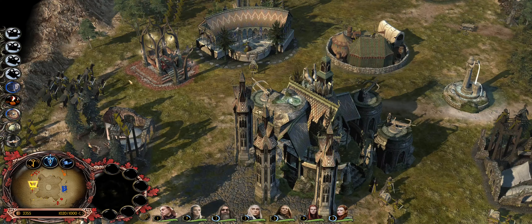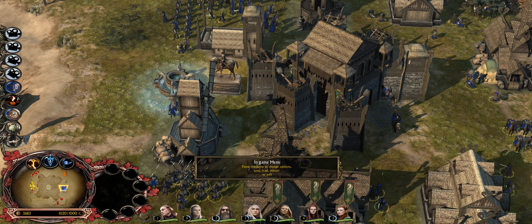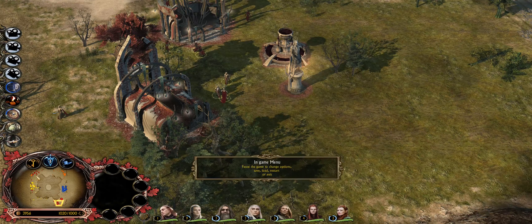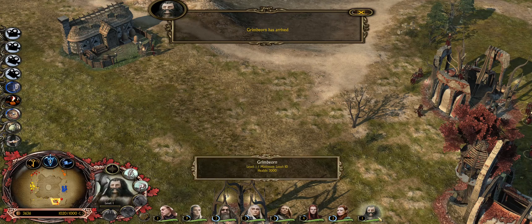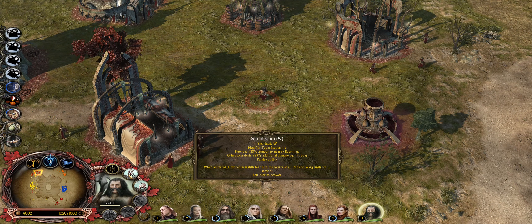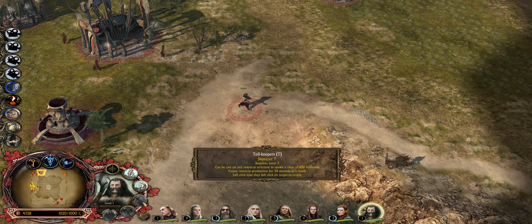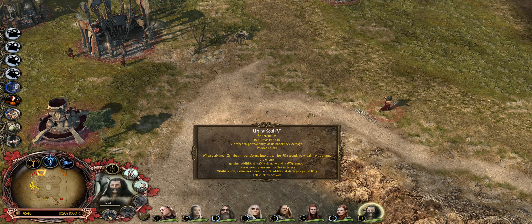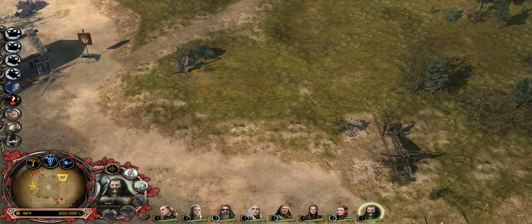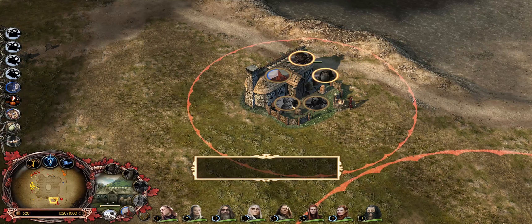Grimbjorn has arrived — he's a big old man. He gives bonuses to nearby Beornings when activated, instils fear in nearby orcs, can summon bodyguards, and at level 10 can turn into a bear for 90 seconds. That might be the edge we need. We can now send all our troops up. Isengard were a bit foolish to attack — we get the Blister to do range damage while our melee counters any incoming troops.